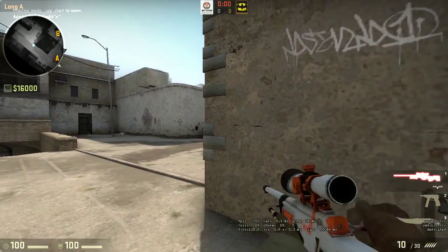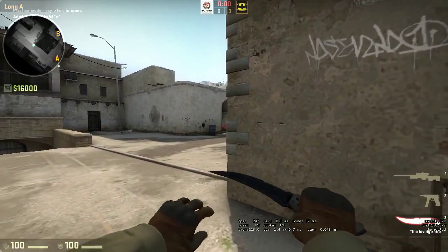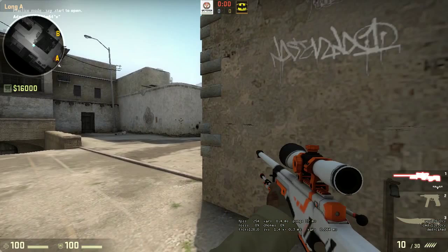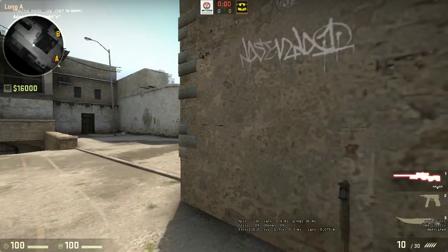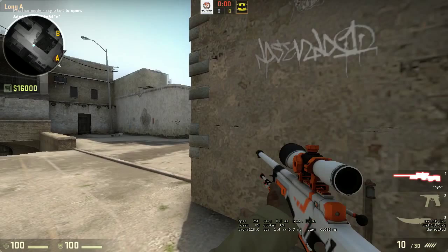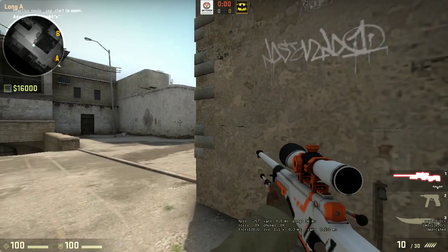The AWP is definitely a peeker's advantage weapon. Throughout the map you'll find angles where you want to hold, and angles on different maps where you don't want to hold — you want to be re-peeking, or using your crouch peek advantage. Right now I'm going to show you that.